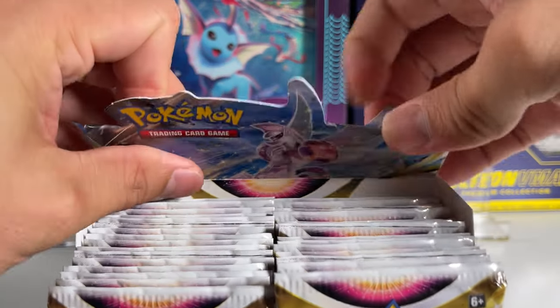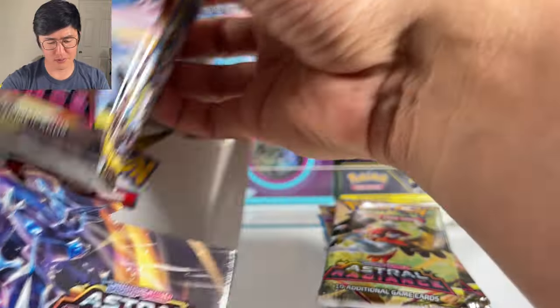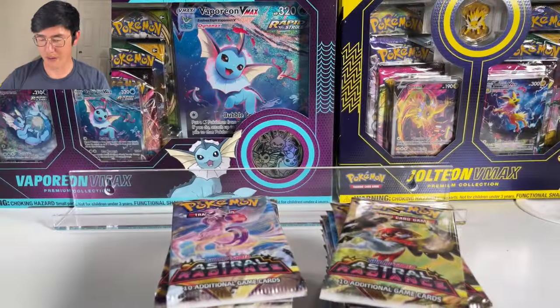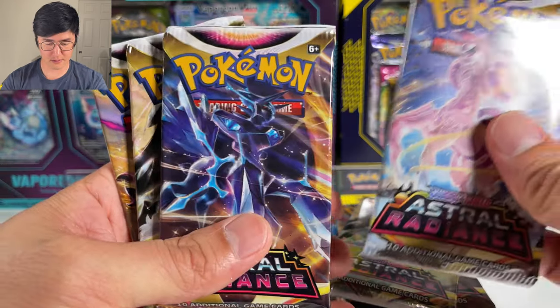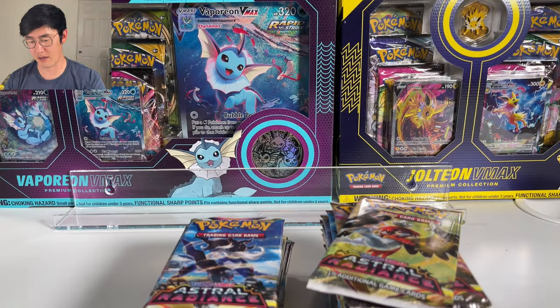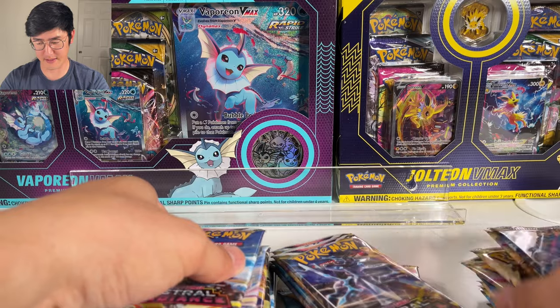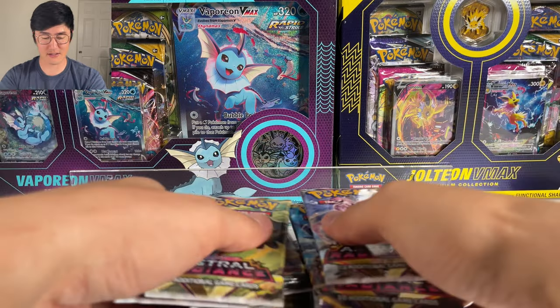The packs have a white trim this time around, which is very interesting. In terms of pack art, I can see the Origin Form Palkia, Dialga, Decidueye, Hisuian Typhlosion — those are the pack arts. I'm going to mix these up a little so we don't get the secret rare or best card in the first pack.